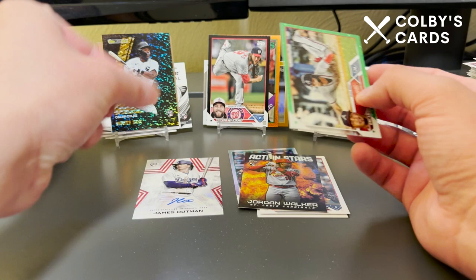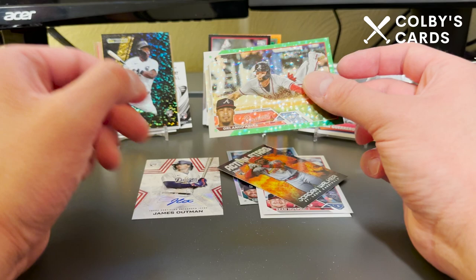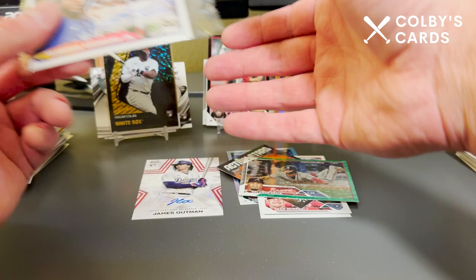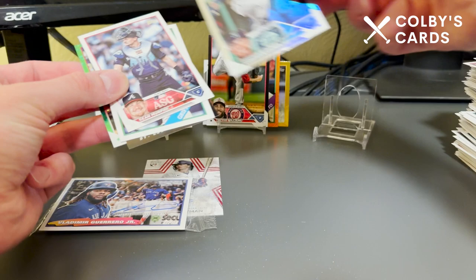This has been potentially the best box of baseball cards I've ever opened in my life — unbelievable, un-freaking-believable. To top it off, a bonus auto — we got two autos, an out of 25, gold rookies, gold rookie debuts, a black out of 72, and a James Outlaw auto. This is absolutely absurd. I don't know what else to say — this has been the most insane box of baseball cards I've ever opened in my entire life. Thanks for watching everybody, and I will see you all in the next video!